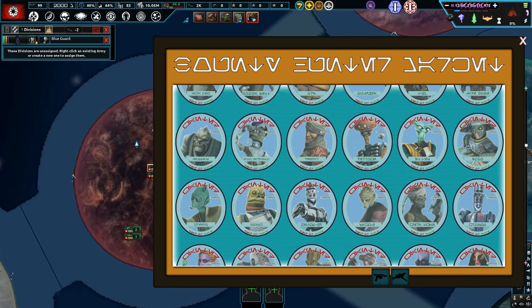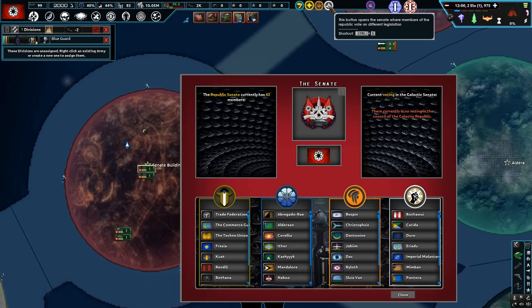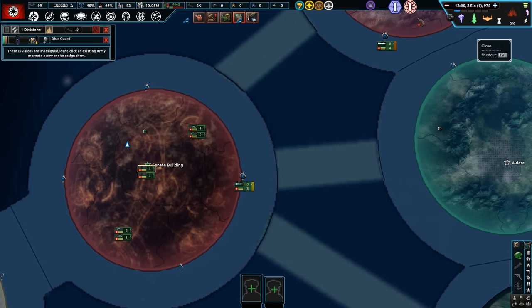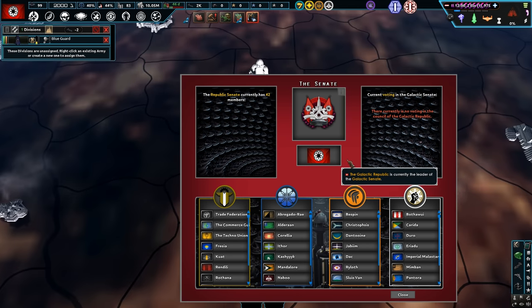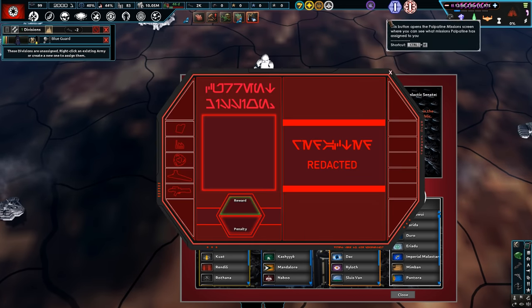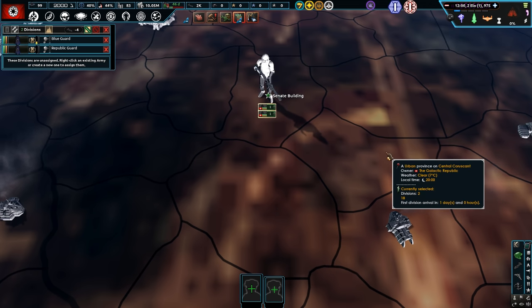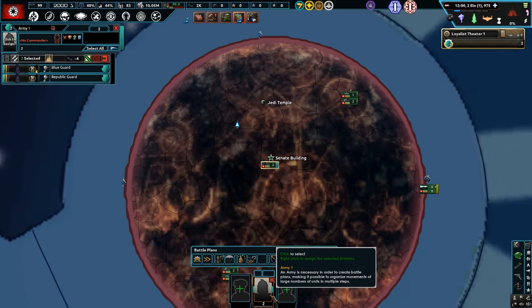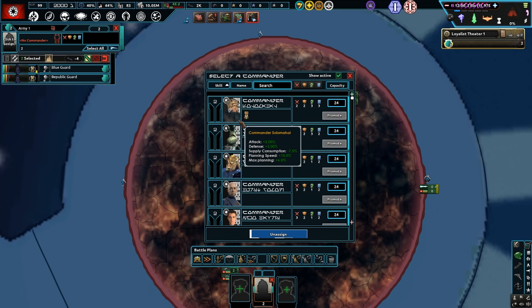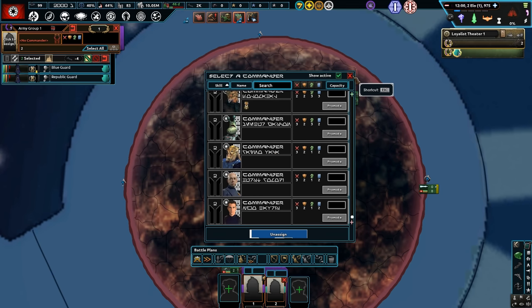There's a bounty hunter system as well — you can bring these guys in as generals. It's actually crazy, this mod. We've also got the Senate here to vote on various policies. Importantly for us will be the military creation. There's also an overall tech rating, so we can't just initially spam Phase 2 Clone Troopers when we get them — we're only at tech one at the moment and need to get that up to tech two to get Clone Troopers in.